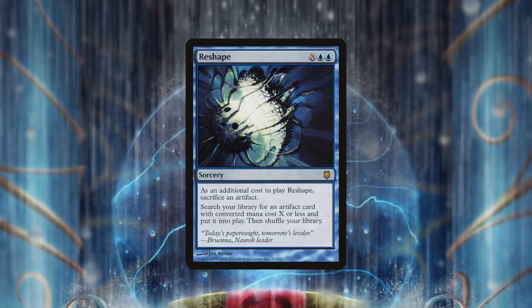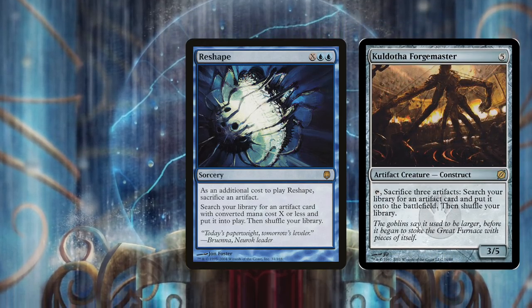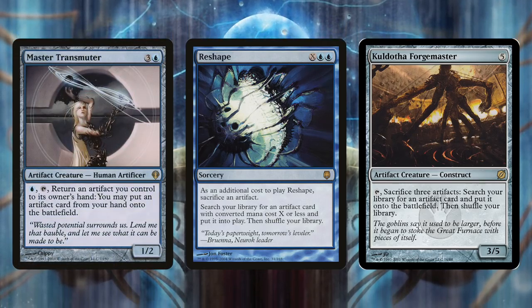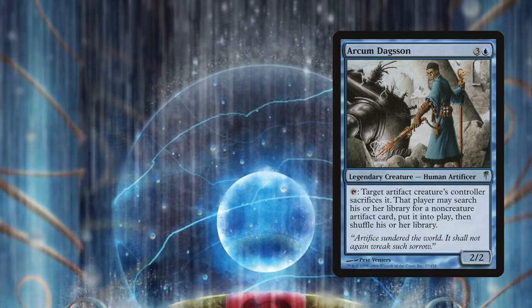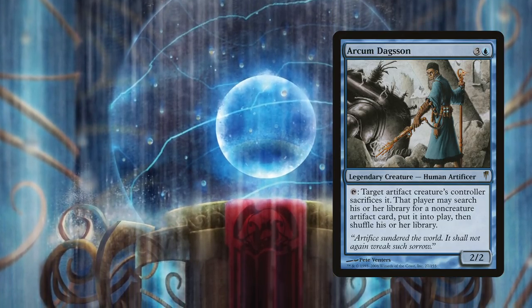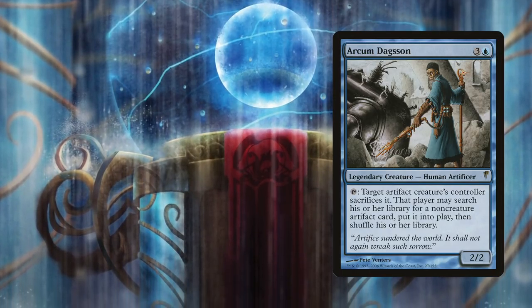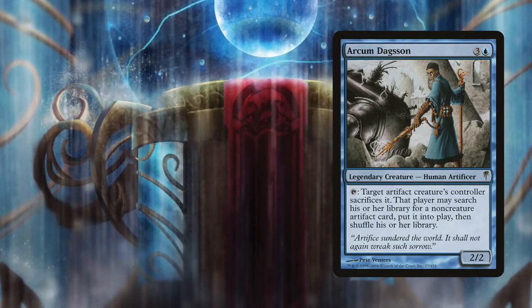Reshape is the same thing, but you have to pay mana in proportion to the artifact you want to get. Kuldotha Forgemaster requires you to sacrifice three artifacts, but then you can get anything. Master Transmuter lets you swap an artifact on the battlefield for one in hand, which isn't card advantage but can still be pretty crazy. Arcum Dagsson requires you to sacrifice an artifact creature, but then you can get any artifact onto the battlefield. Needing an artifact creature is meant to be a real downside, but we know how Sidri feels about non-creature artifacts.